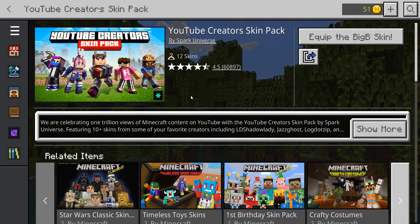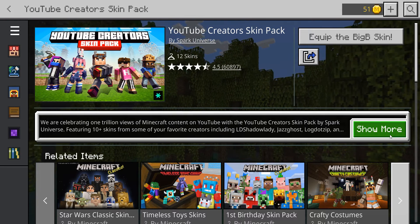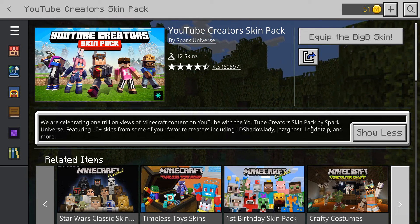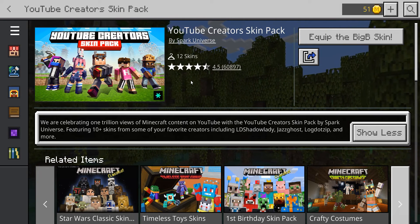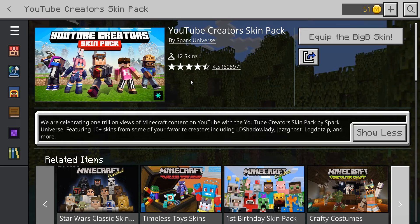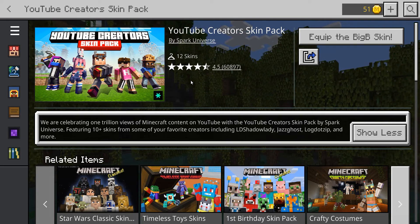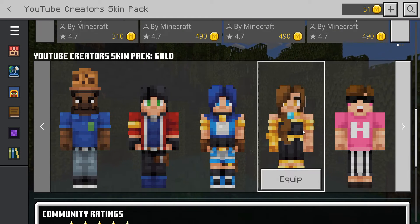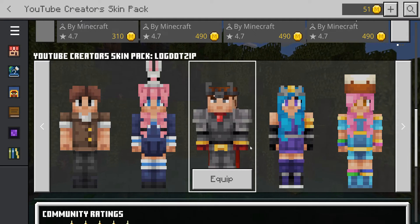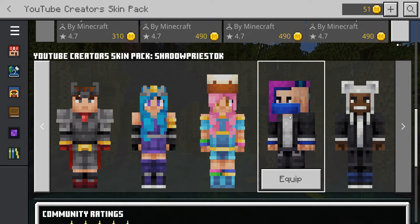The next one is the YouTube Creator Skin Pack by Spark Universe — 12 skins and a 4.5 star rating. Celebrating 1 trillion views of Minecraft content on YouTube, this pack features 10+ skins of your favorite creators including: Big B, Draco, FunnyGold, Hikakian, JazzGhost, LDShadowLady, Log Dot Zip, Lunar, Rainbow, Stealth, and Shadow.